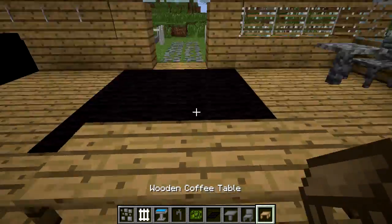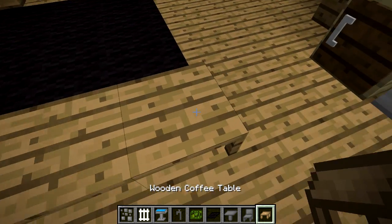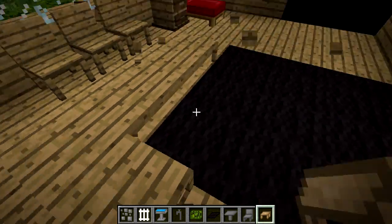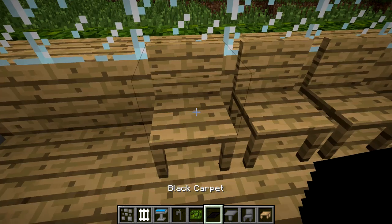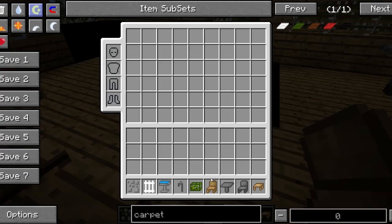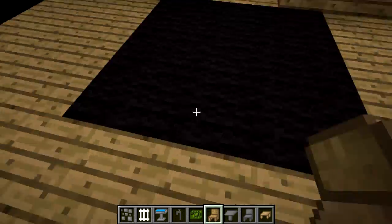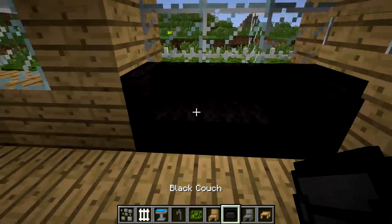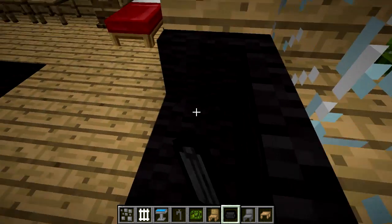As you guys can see here, we have this wooden coffee table. The wooden coffee table is made by taking any kind of wood and making it into a shape kind of like an N. You can place them down and they infinitely expand, except you can't place them on carpet. You also have this wooden chair, which is crafted the same way as a stone chair but with any kind of wood. And here we have this black couch, which is sitable the same way as everything else.